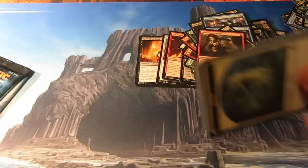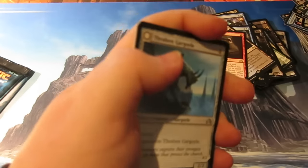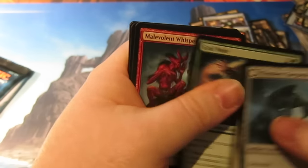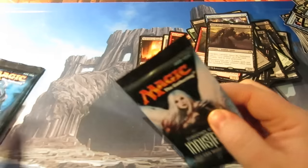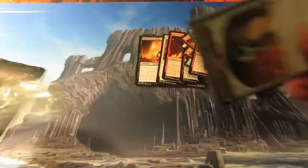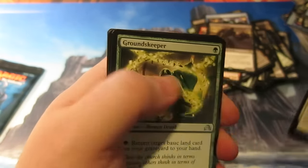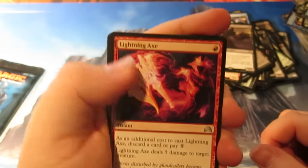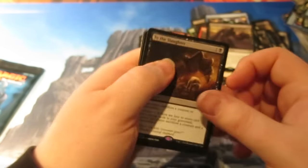Down to the final three packs. Tenacity, Grafmaw, and our rare is Diregraf Colossus — the zombie giant that gets counters and lets you put 2/2 zombies into play. Down to the final two packs — let's see what we pull. We'd like a nice flip Arlin in the middle or another Thing in Ice, but we haven't got one. Autumnal Gloom, Reaper of Flight Moonsilver, Groundskeeper, Lightning Axe — I think that's my first Lightning Axe. And our rare is another To the Slaughter — the one where target player sacrifices a creature or planeswalker, and if it's Delirium they sacrifice both if they have them.